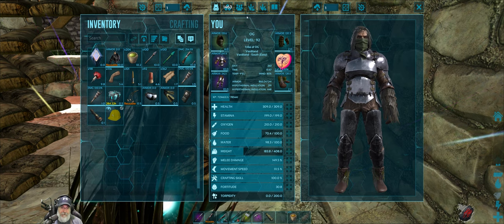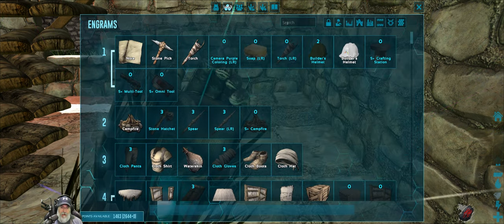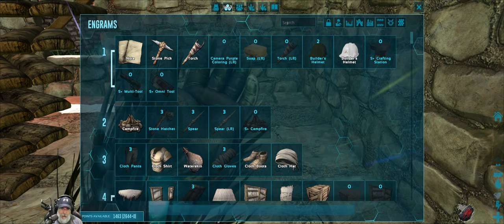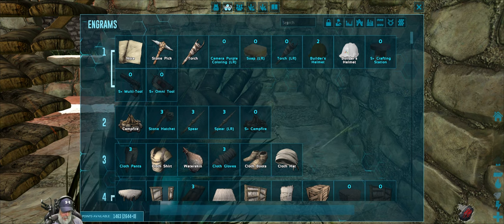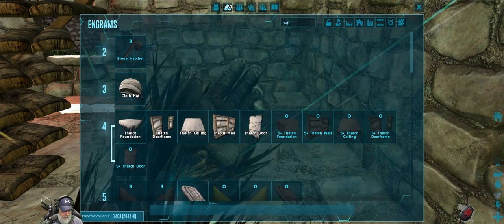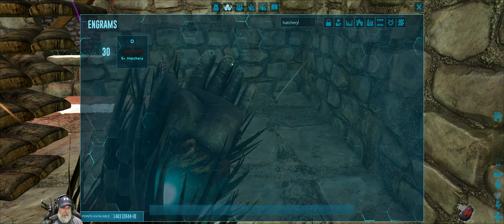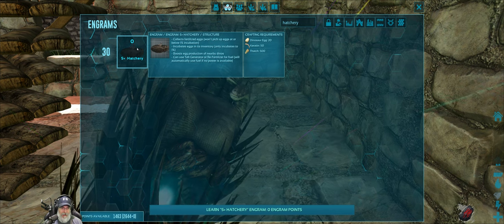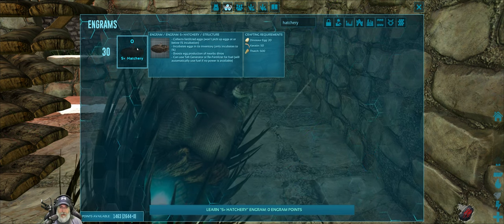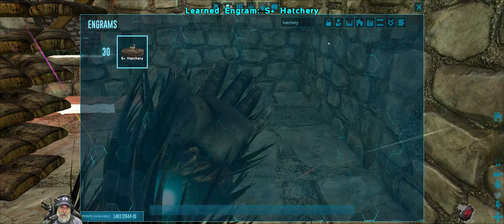What I want to make next is the hatchery. We also need to either make the air conditioner or the egg incubator - I'm not exactly sure what the difference is. Let's put in the hatchery first. It's going to take 20 dinosaur eggs - I'm hoping it doesn't matter what kind - and then some keratin and some thatch. Let's learn that.